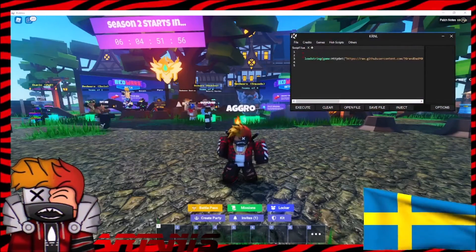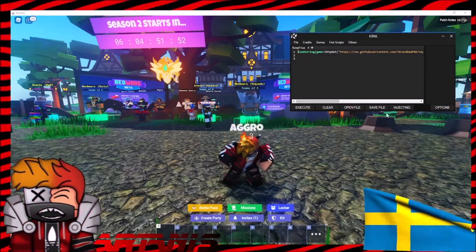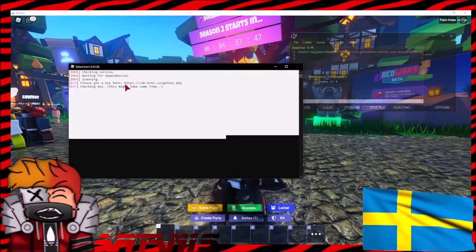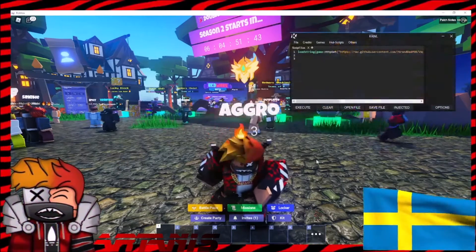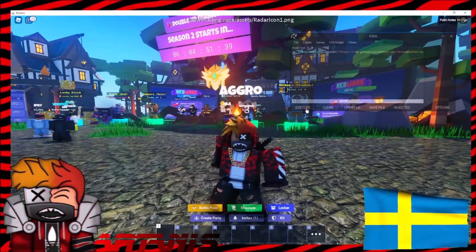Okay, so I have the script. It's actually in the Discord server in the description — so it'll be in the Discord, which is in the description, in the scripts section. Anyways, this will pop up. You gotta get your key. I already got mine. Just read the instructions on how to get it — it literally pops up. Then click execute like I just did.